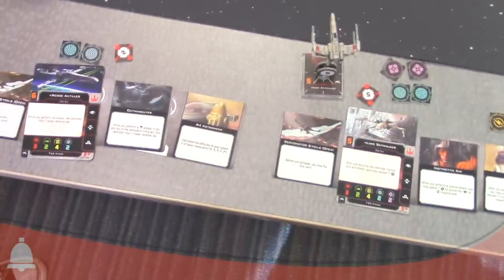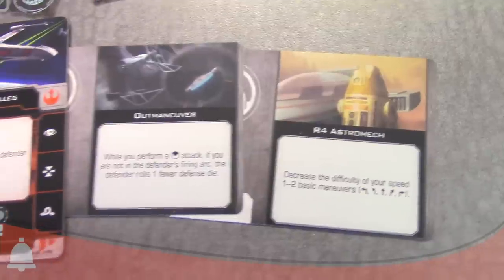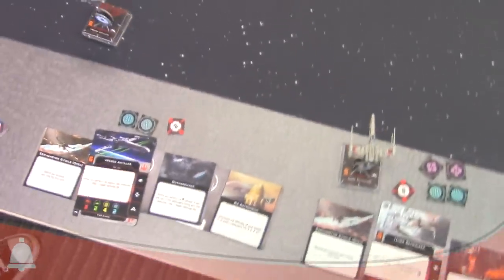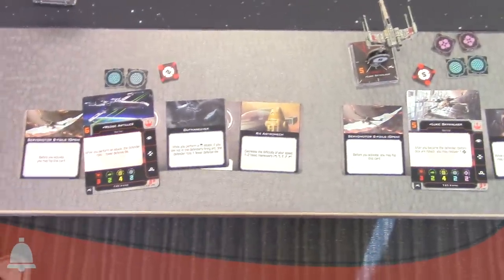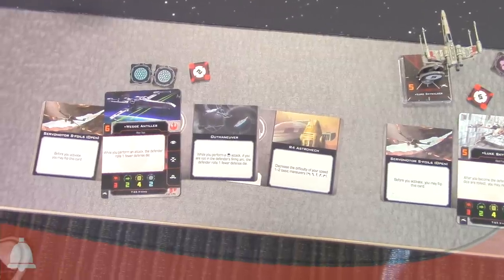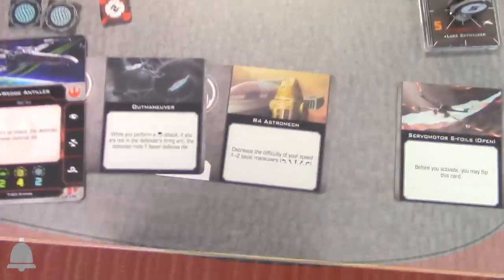And we've got Outmaneuver, which has changed a little — it has a new symbol, the front arc symbol. So while you perform a front arc attack — which includes torpedoes or anything like that — you can use Outmaneuver. Outmaneuver and Wedge's ability do stack in a horrible, horrible way.